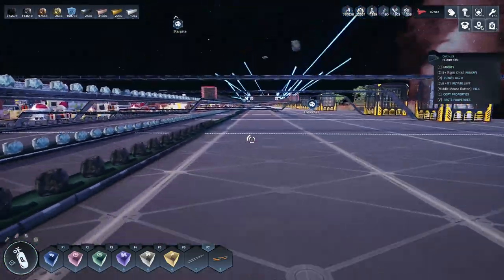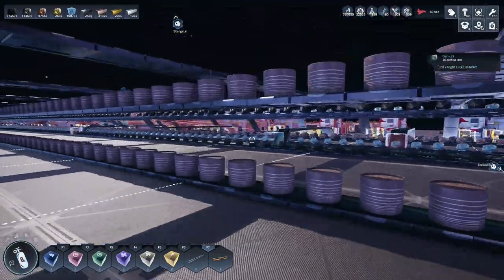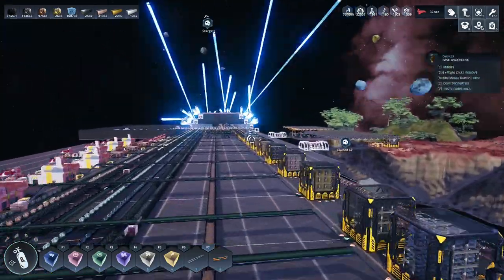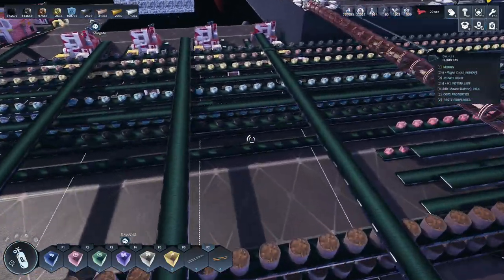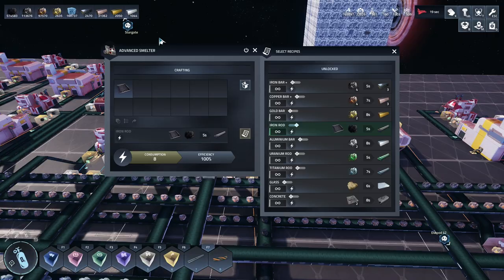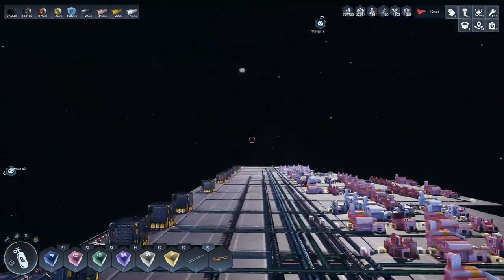Where else are we using carbon? There's a gap there. Looking around - ah, here it is. This is making iron rods. Yes, okay, so that's the problem. Our belt just isn't fast enough; we need a faster belt. That's the problem.